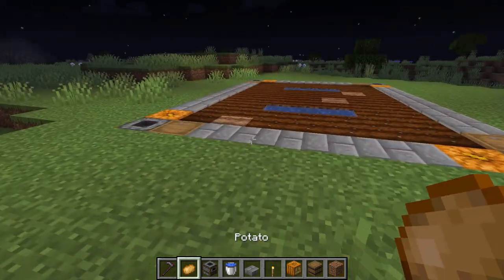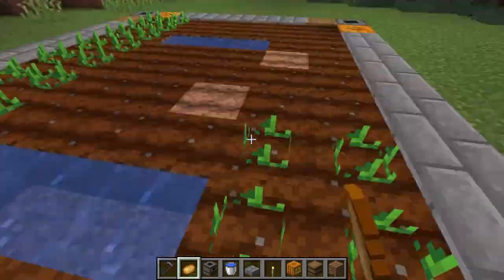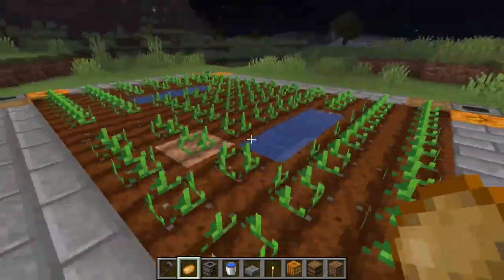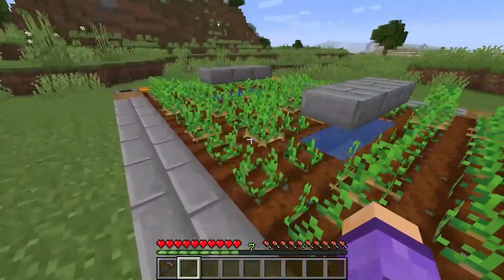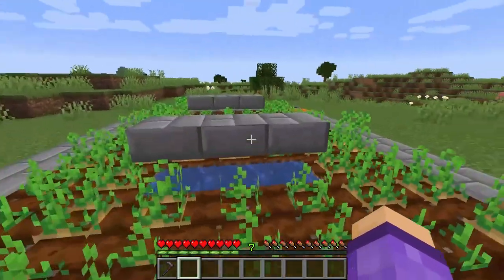All you've got to do then is plant your crop. I'd say that's my version of an easy farm. Next up is to make a normal slash intermediate potato farm.